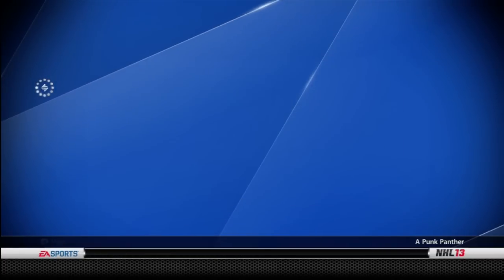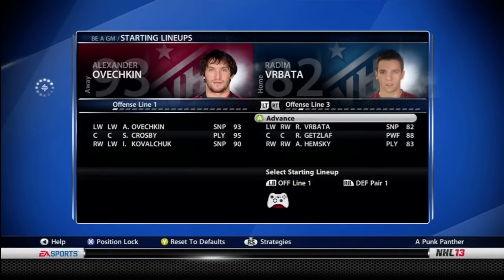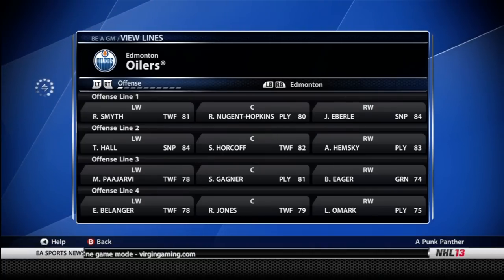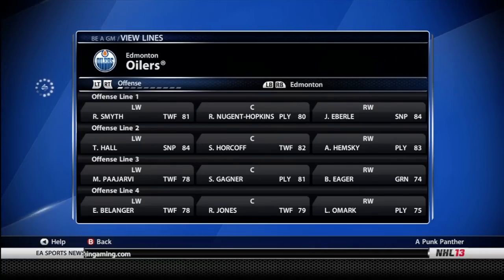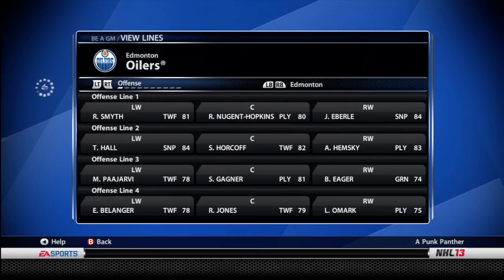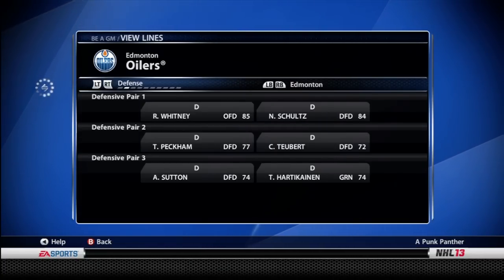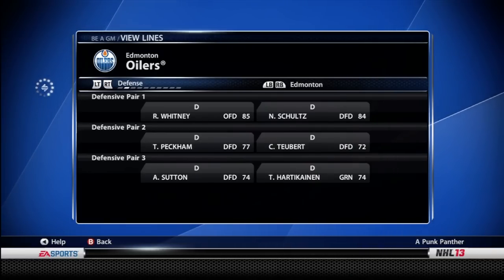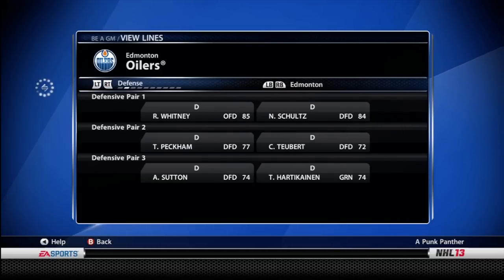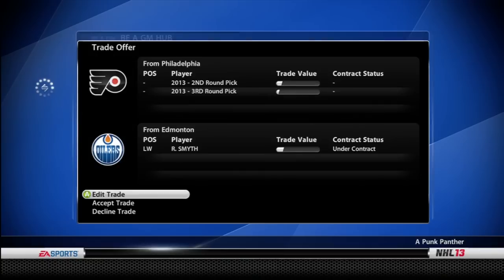We only had one player make the all-star team, and it was Alexei Hemsky on the third line right wing. Post all-star break the team is not doing too well — a lot of injuries because my staff upgrades were not done at the beginning of the season; I did them way, way later. One thing I did not show is all of the roster moves. Building a roster and putting players in the right spot is very difficult, so I'll go into that more in depth in the next video.